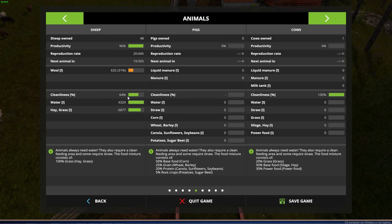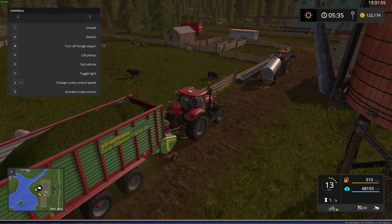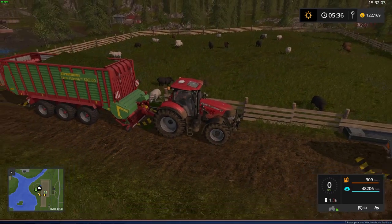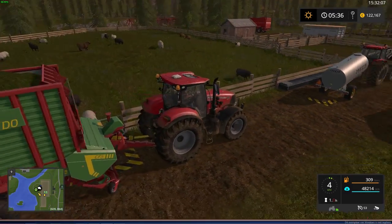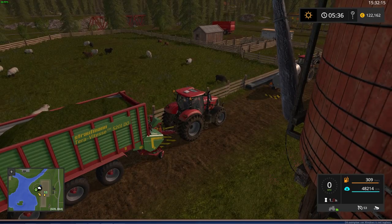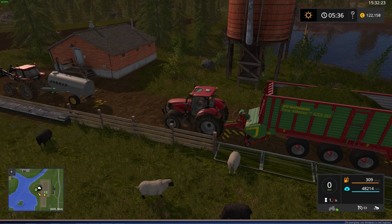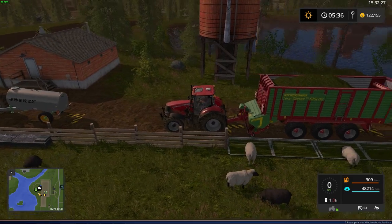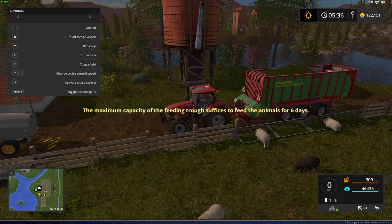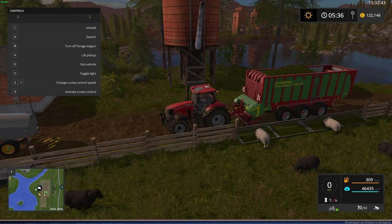The cleanliness is at 64% right now. If I drive over the grass it picks it up and the stat will update — it takes a little time to refresh in the menu. You also use this same area to feed the animals. With the loading wagon, just push E to unload and the grass goes into the feeding boxes for the sheep. Food storage is also six days, same as water.